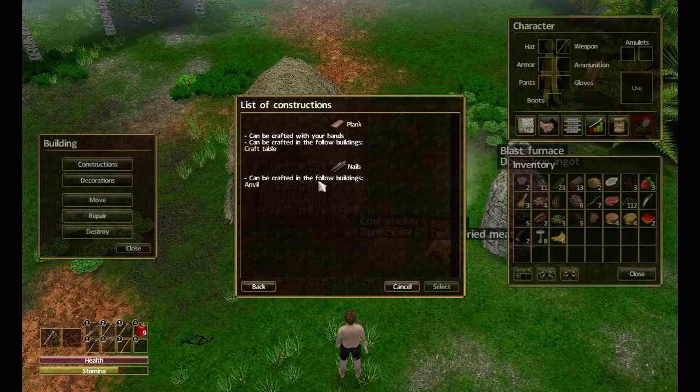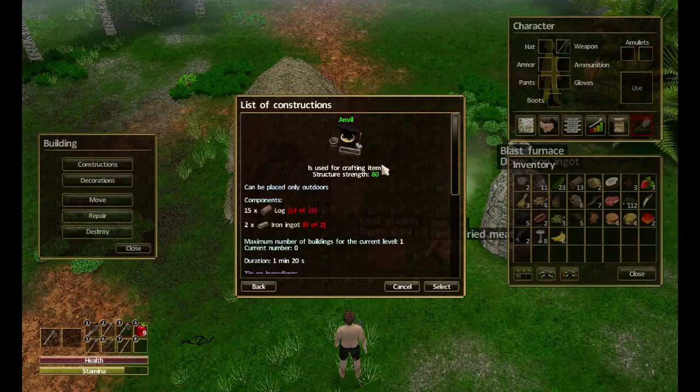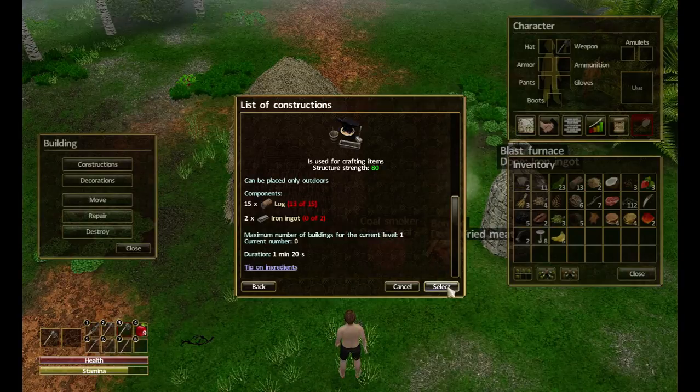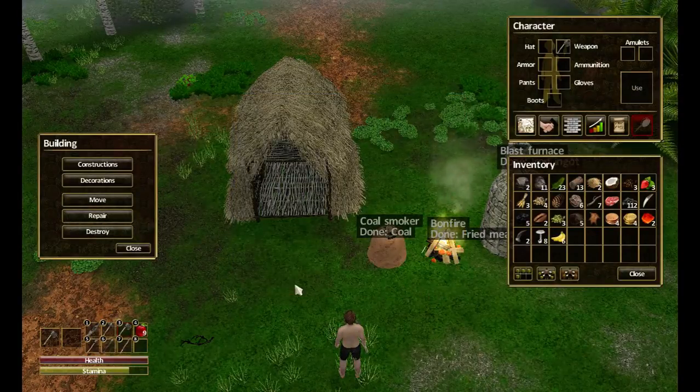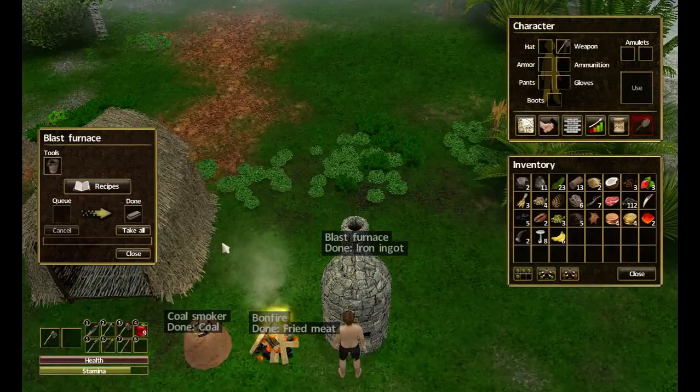Nails can be crafted at the anvil. The anvil can be crafted with your hands or at a craft table. So we need to build an anvil first. Looking at the anvil instructions, we need a log and two iron ingots.